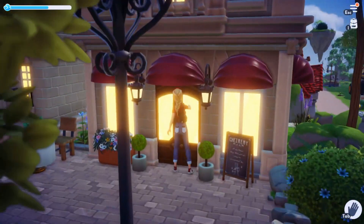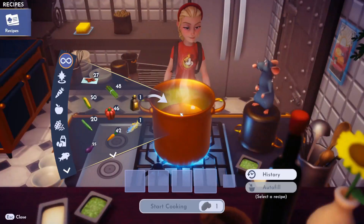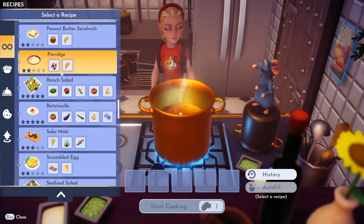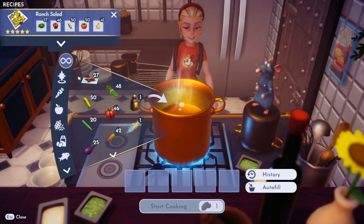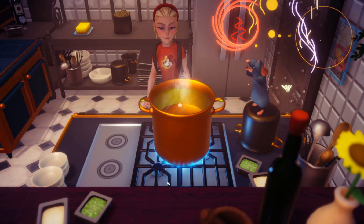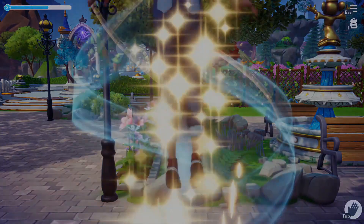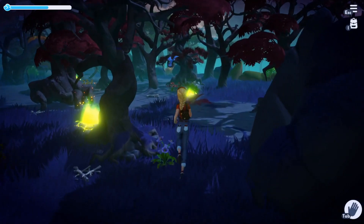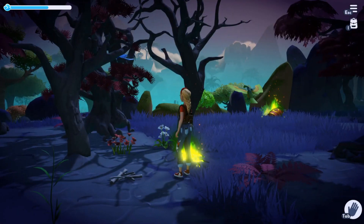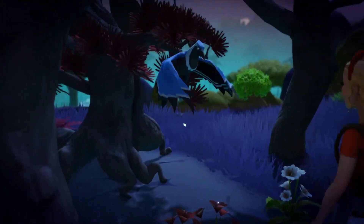Our final companion of the day is a raven. The ravens are very picky and they have to have five-star meals. We're heading back to Remy's — my favorite five-star meal to make is the ranch salad. I feel like it's one of the easier ones to make and I always have a lot of the extra ingredients, so we're going to make a couple of these and go feed the ravens. The ravens are all the way over in the Forgotten Lands. The first raven is a blue raven, so we just have to wait for it to circle and we should be able to approach and feed it its five-star meal.